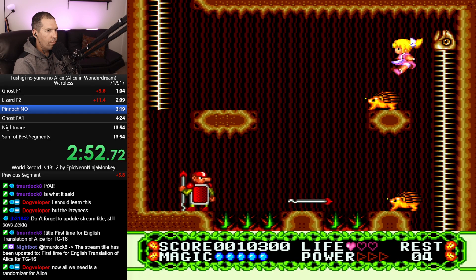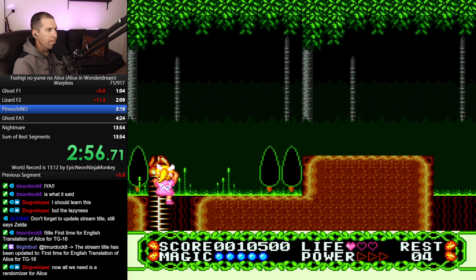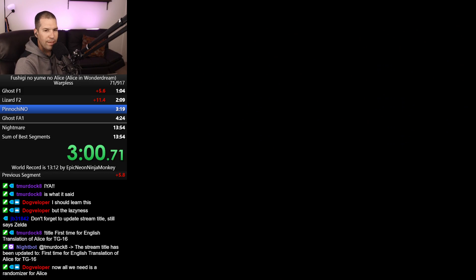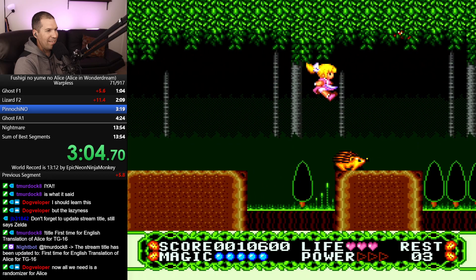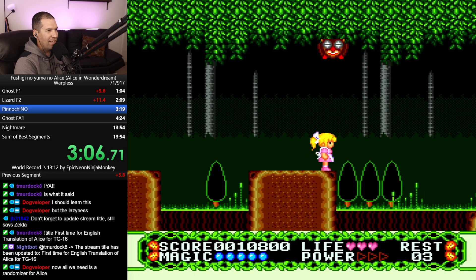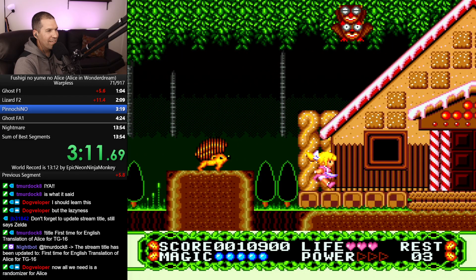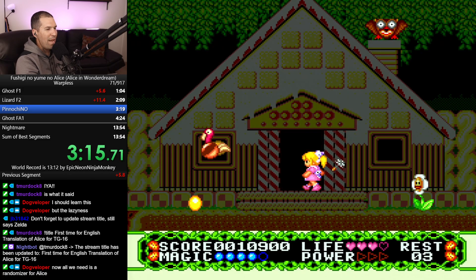Another checkpoint coming up. There's a checkpoint here. Now we all need to randomize it - when is there going to be an Alice randomizer? I love the eek. Oh it's so cool. Red magic - okay, that's what the book says. The book says red magic.